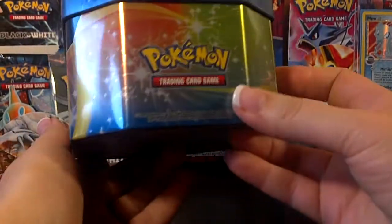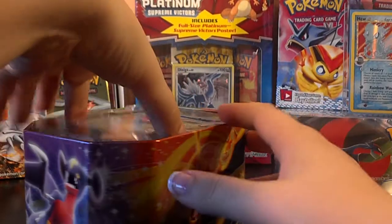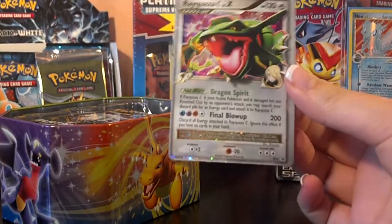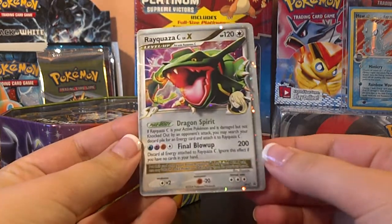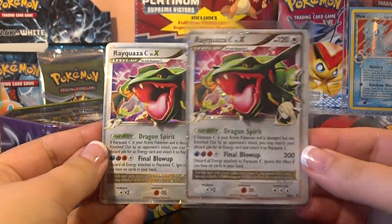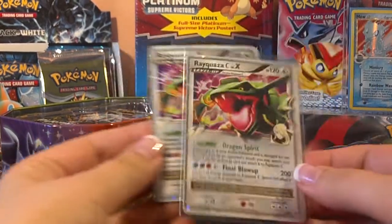That's a really cool Charizard. I like these tins that are $9.99 at Walgreens — they have only three packs inside, but it's almost worth it. So here's the Rayquaza C. It's a promo from Diamond and Pearl, Diamond and Pearl number 47 promo. It's got a bigger border on this side than on that. I actually have a second one of these cards that I traded with the SMG Quest, so one of these will be up for trade and the other one will be in my collection. You'll see that in the trade video as well.